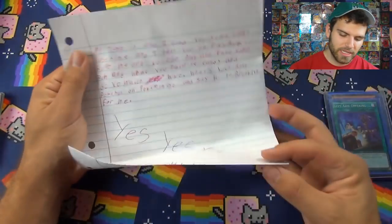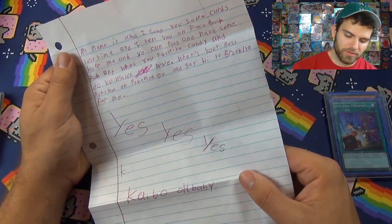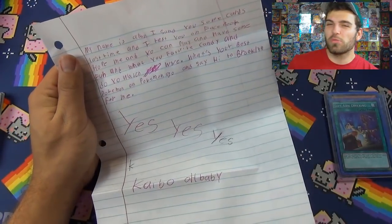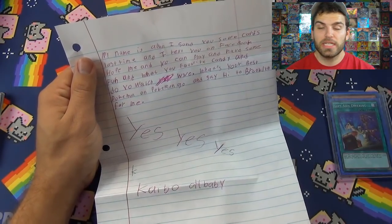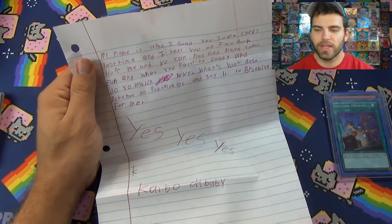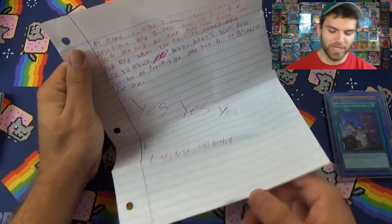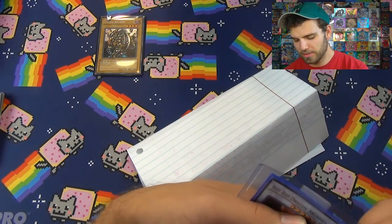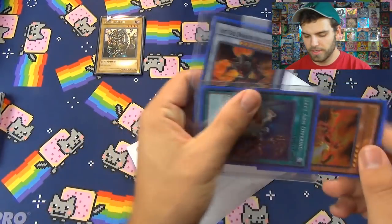First mail is from Alan: 'My name is Alan, I sent you some cards last time — you are my favorite, I like to watch WWE, say hi to Brooklyn for me. What's your best Pokémon in Pokémon Go?' My strongest was a Charizard — I found a little batch of Charmanders. Alan sent a Left Arm of the Forbidden One, a Red Hot Arch Fiend, and behind the left arm, Curse of the Dragon Fire. Very cool, thanks Alan!